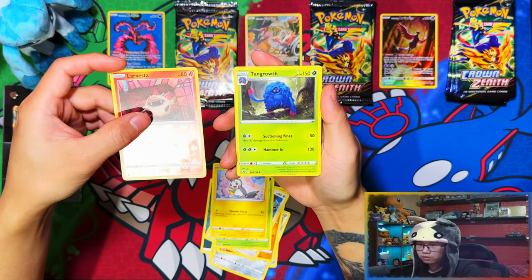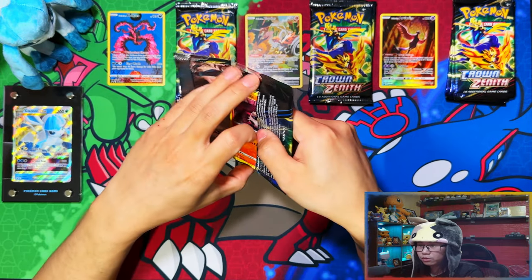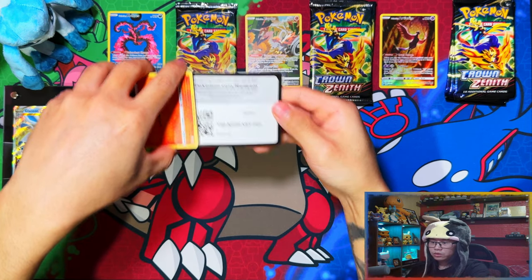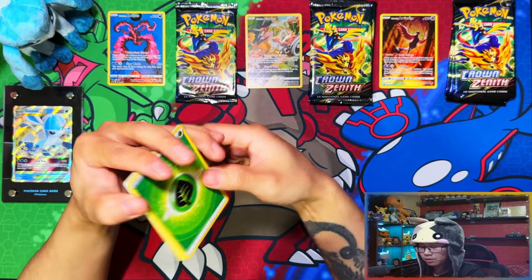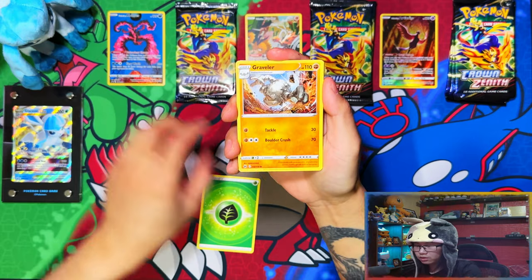Reverse holo Vstar. So far it doesn't look like that luck is going to transfer over to these gift tins — the smaller ones. You get one less pack, so one less chance of a hit. But looking like it now — oh, I think I see something peeking. I might actually get something in this one.